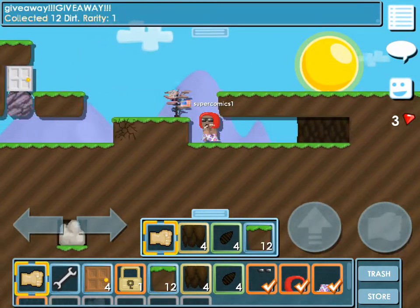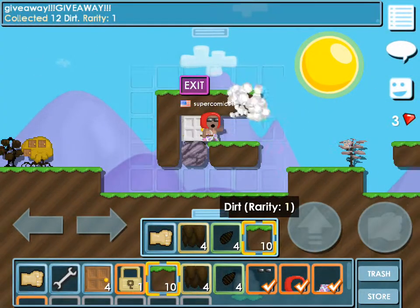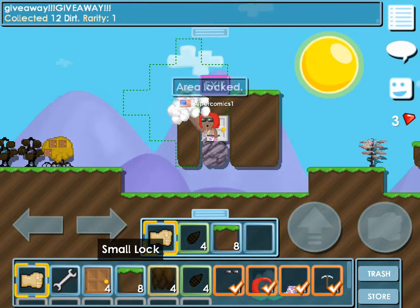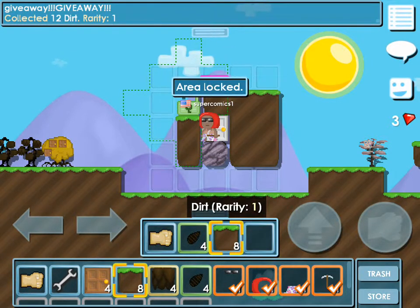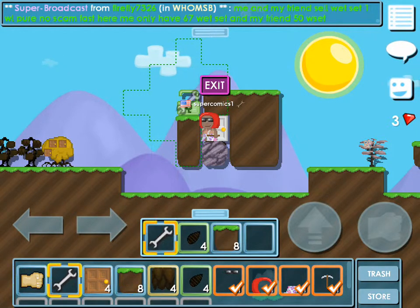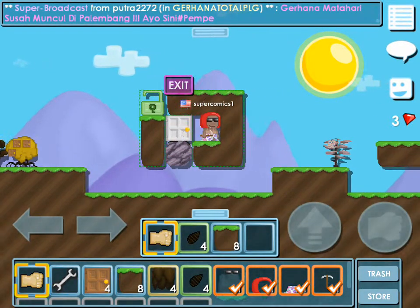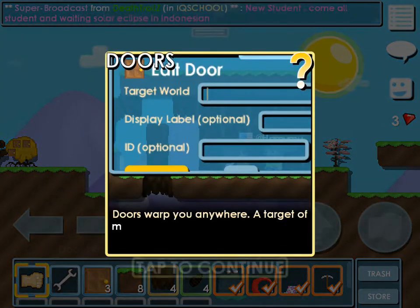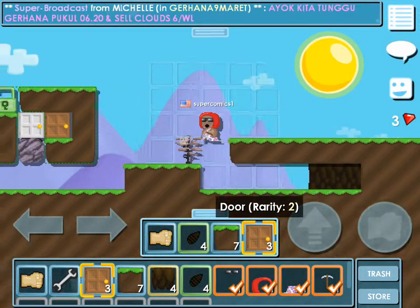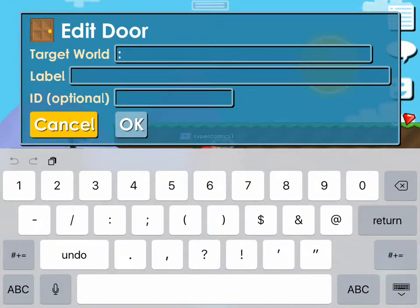Let's go right here. Then we go here, like that, and like that. Then we take — break a block here. Place our lock. 1, 2, 3, 4, 5, 6, 7, 8, 9. There. Then we go like that. So we place the door. Put that back up. And then we go over here where people can't break. And we make our ID.